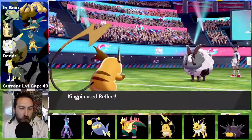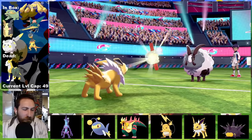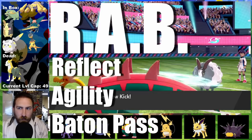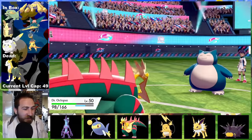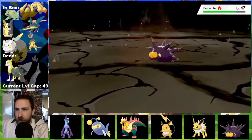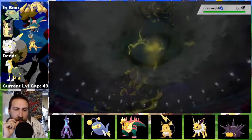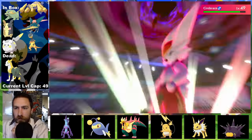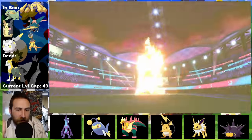The final rival battle brings back the Reflect-Agility-Baton Pass strategy — RAB. The chunky Snorlax gives me a scare surviving the Low Kick with a High Horsepower reply, but we're good. Pincurchin, get out of here. Dynamax Doc Ock strikes down Corviknight with one hit and ends the match with two Max Quakes into Cinderace, qualifying us for the finals.